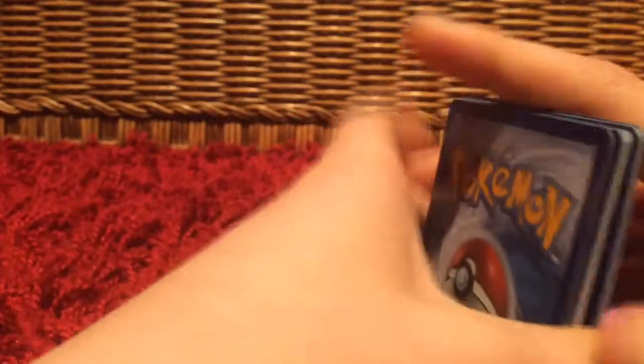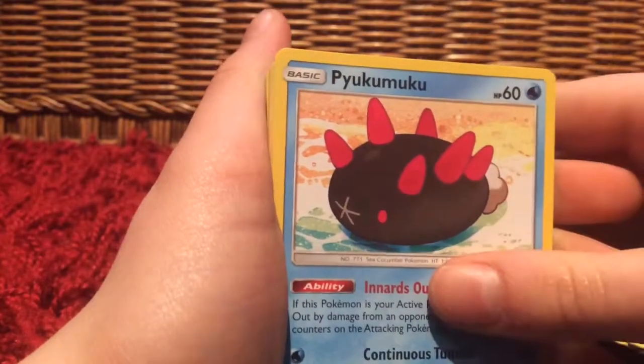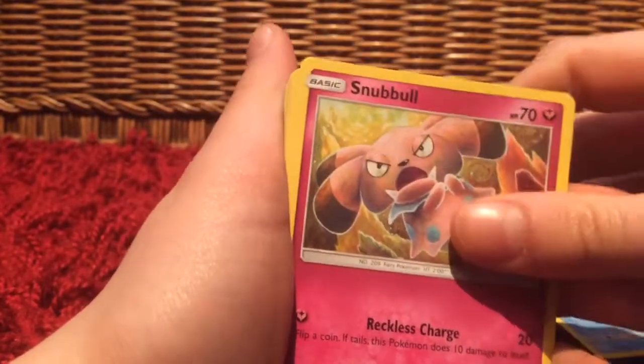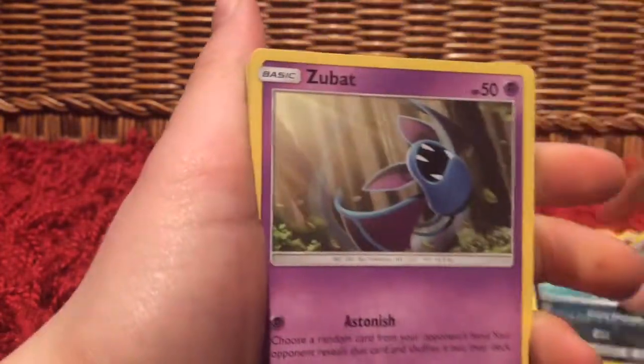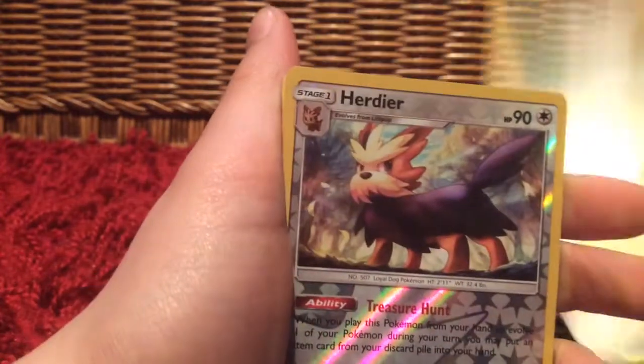Okay, so we have a Fairy Energy, Hypno, Switch, Poipole, Sneasel, Carvanha, Zubat, Popplio, Togedemaru, Herdier, and a Bewear.